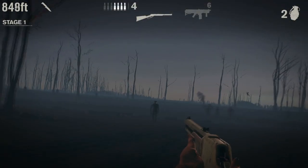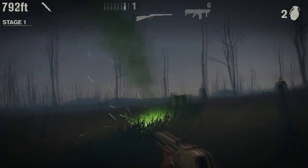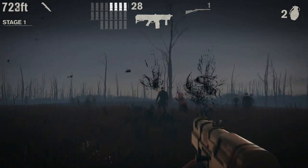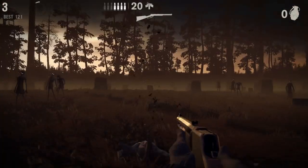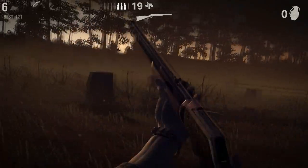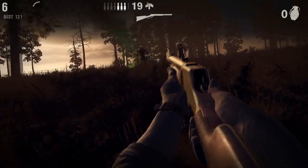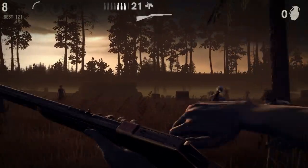In every stage, you're dropped into a 3D environment and are basically on auto-run, constantly sprinting forward and shooting at zombies as you go along. You're not completely limited on movement though — you can strafe left and right to take different paths, and you actually have to, because you have a limited ammo capacity and need to watch for supply drops so you can pick up more.